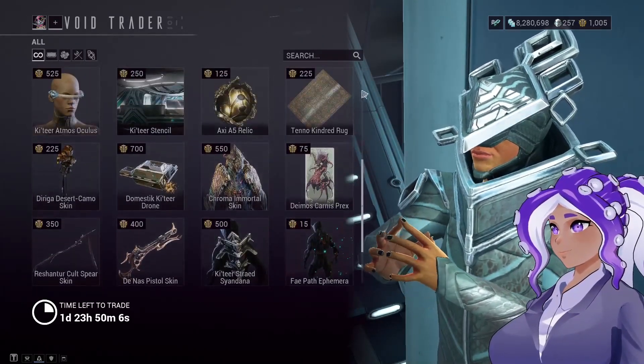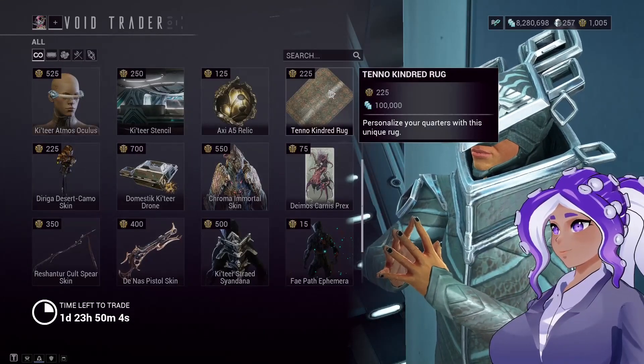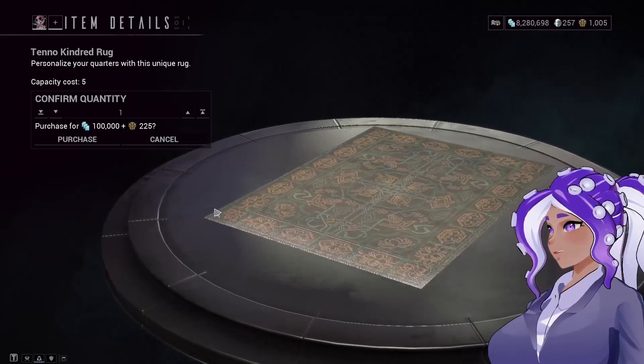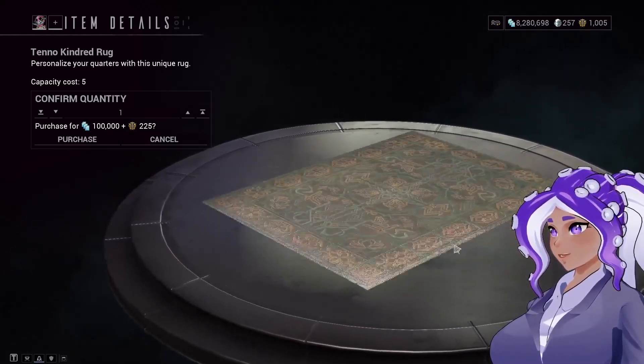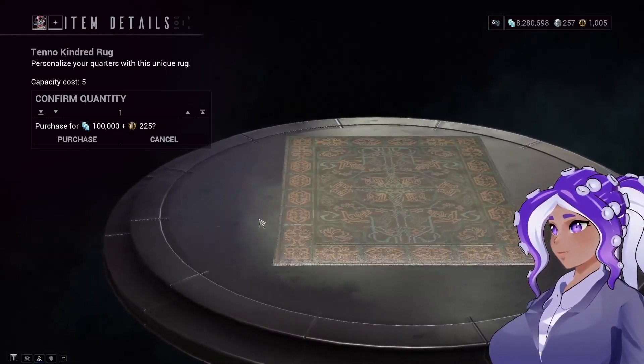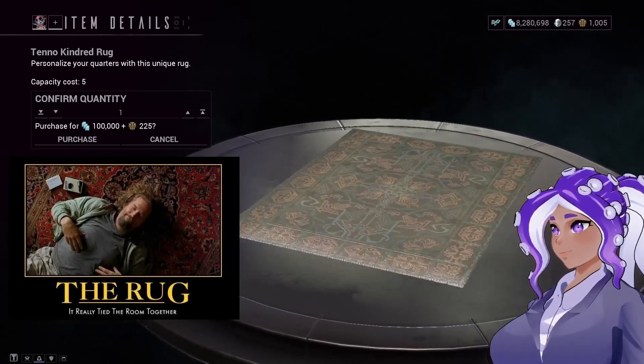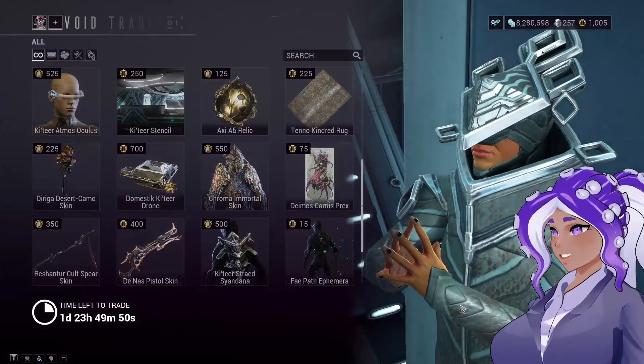He's got some more cosmetic stuff — this looks like a rug for your Quarters. I'm going to be honest with you, this is kind of tempting just because I don't have a rug to tie my ship together with. And you probably do need a rug everywhere that you live to bring the entire room together. So I'm tempted to get that, actually.